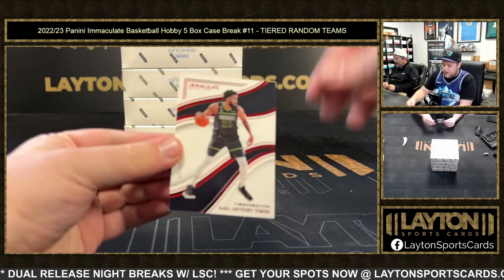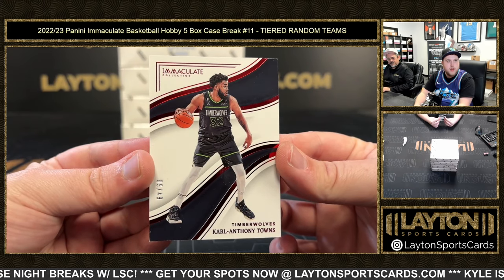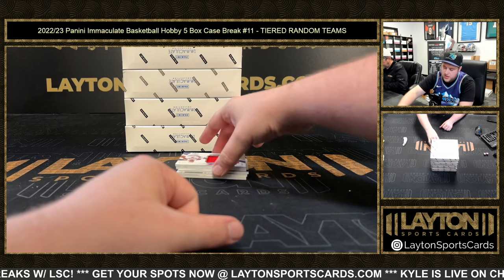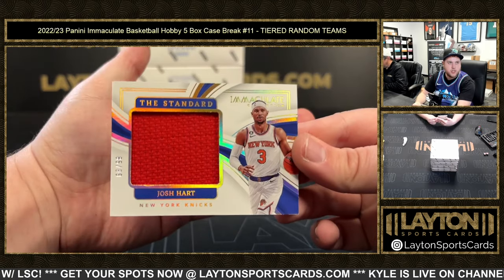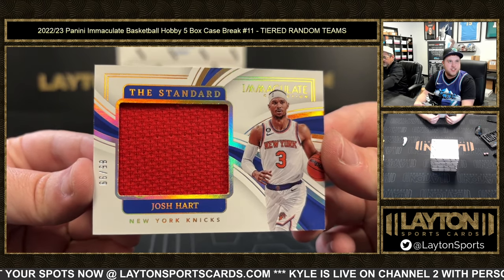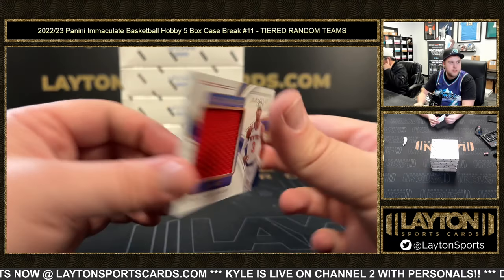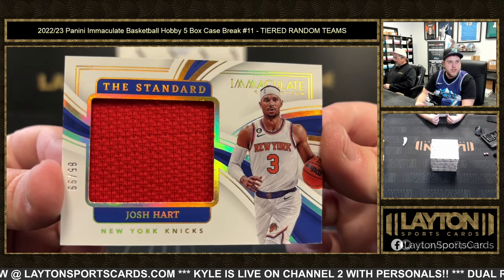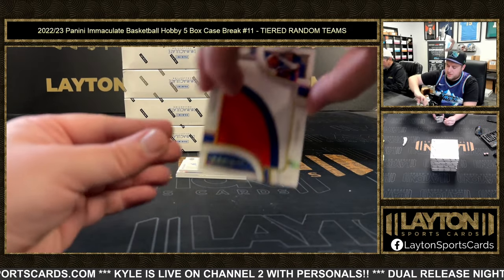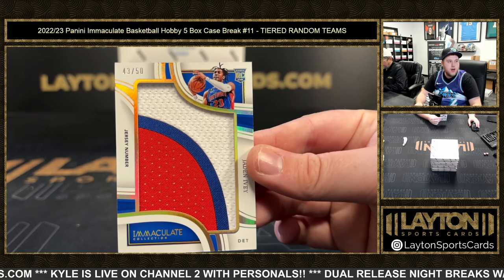Two of 49 — that is going to be a Carl Anthony Towns, nine of 49, come on! The first relic is going to be a Josh Hart — congrats on that one, that's the Knicks. Josh Hart, assuming that's a jersey of the Pelicans? No — Blazers jersey, of course Knicks card, standard game use. Nice one here — 43 of 50, jumbo patch of Jaden Ivy rookie for the Pistons.